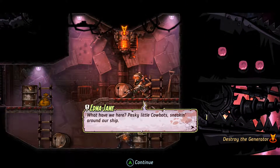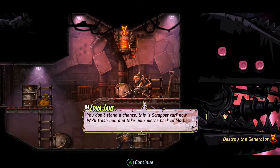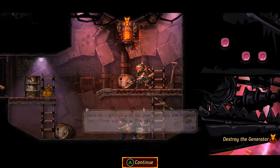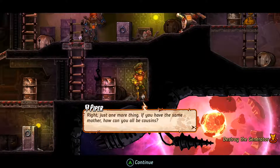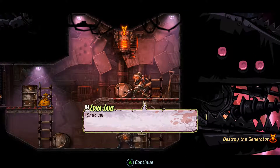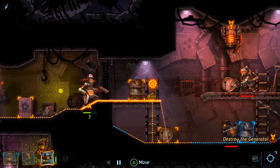Edna Jane: 'What have we here — pesky little cow-bot sneaking around our ship? You don't stand a chance. This is scrapper turf now. We'll trash you and take your pieces back to mother. Once Ma's through with her plan, not even the Royal Space Force will rival us scrappers, and scrappers will have all the gallons.' 'Just one more thing — if you have the same mother, how can you all be cousins?' 'Oh, gross. Shut up!' Well, I guess they're keeping it in the family.